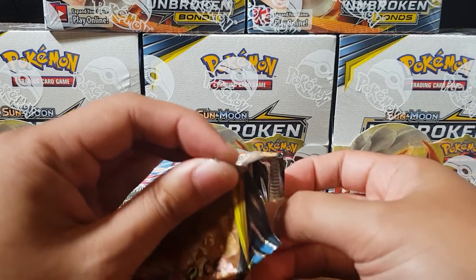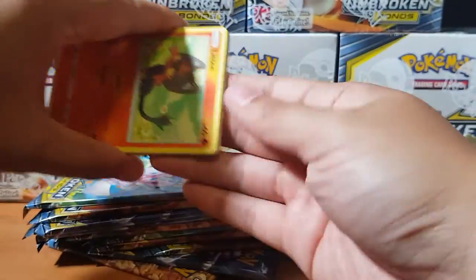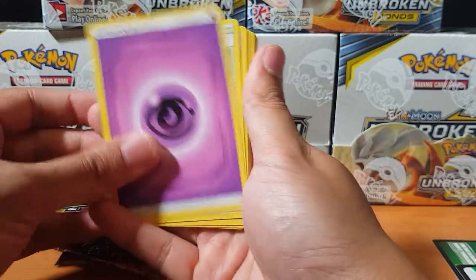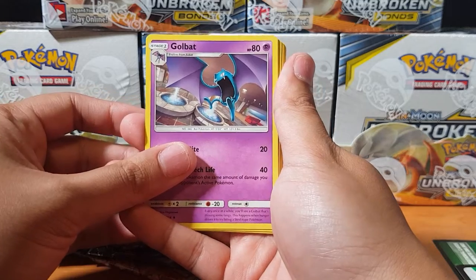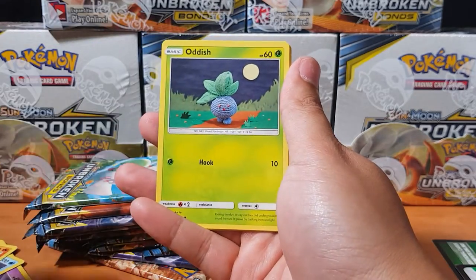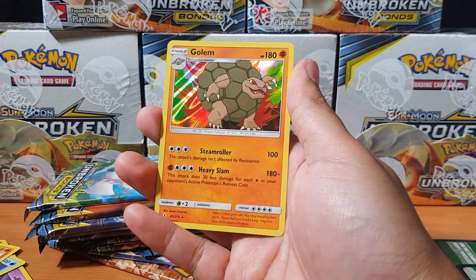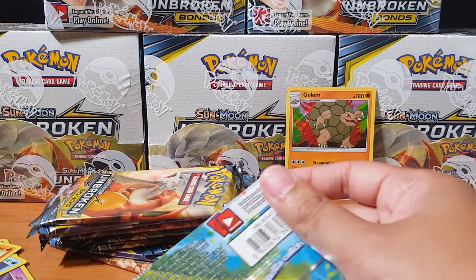These packs are so hard to open — just making my life so much more difficult. Hopefully you guys have some good luck in the set. Dusty Island — Golbat, Tentacruel, Erika, Krabby looking up to the stars, Tangela, Oddish. Seel for the reverse, and for the rare we have Golem — look at that artwork man, it's cartoonish, so cool!